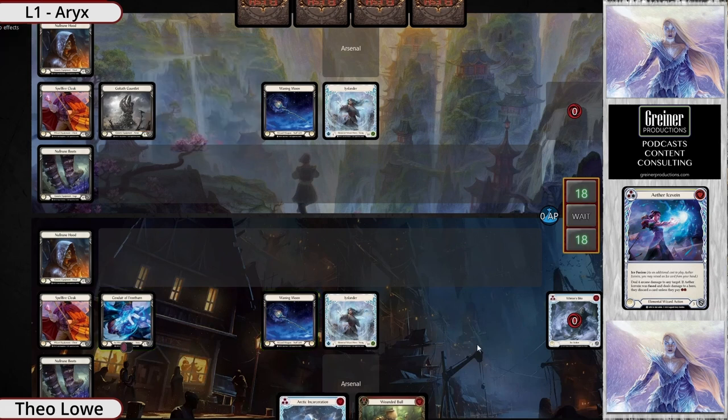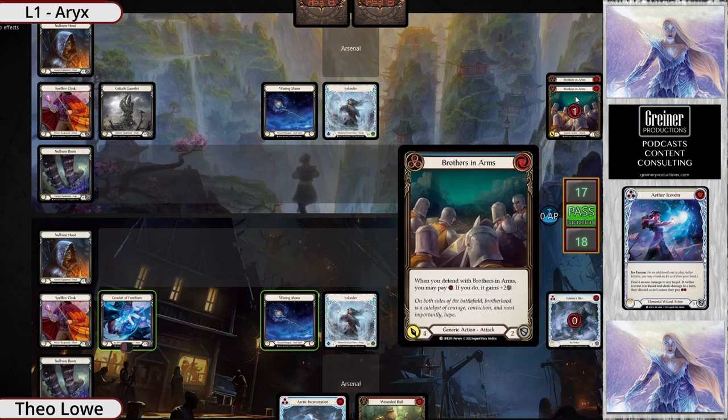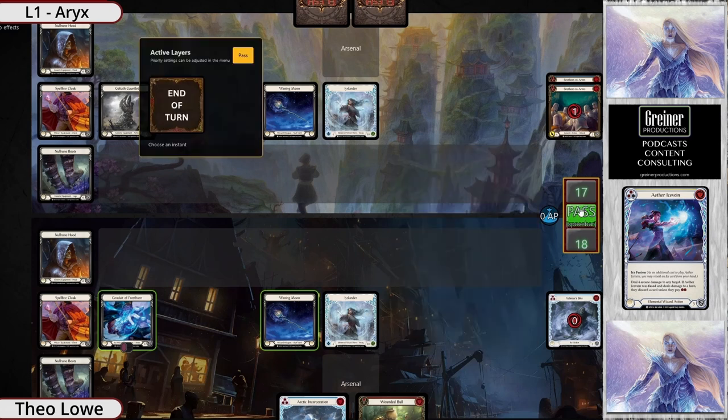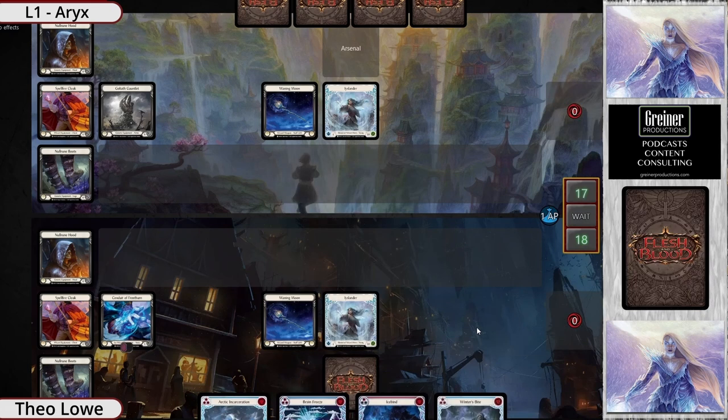I would probably be holding Icelander but that's because she's a pet deck of mine — she's a favorite. I love playing Icelander. Looking at the list real quick, they're not too surprising. One has a little bit more arcane than the other, one went for more physical attacks, but all the cards in here make sense to me.